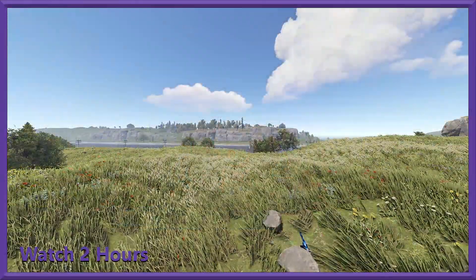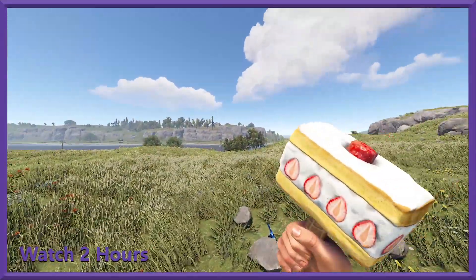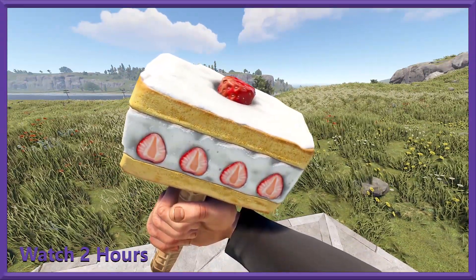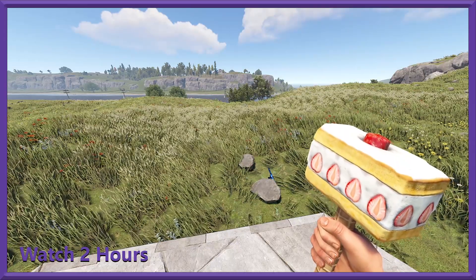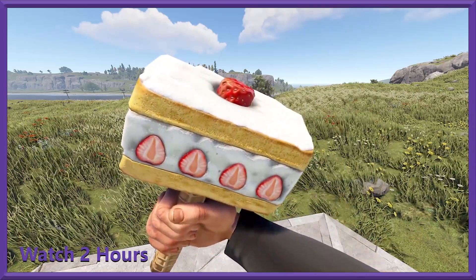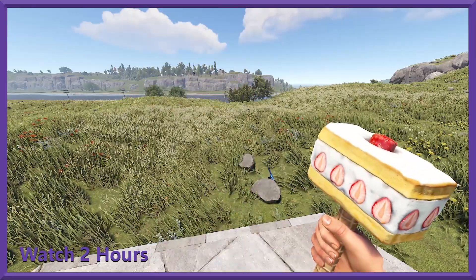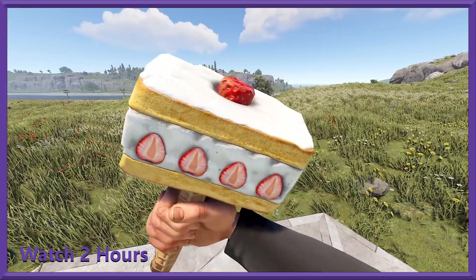Next up we've got a hammer, and this one looks like a tasty treat. This is the Arisaki hammer. It's got a waffle cone handle and the whole thing — just look at those strawberries. It just looks delicious.